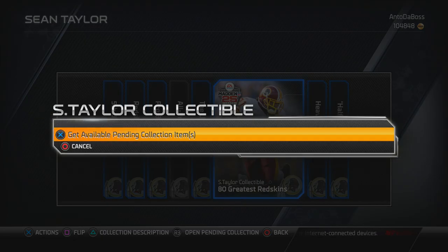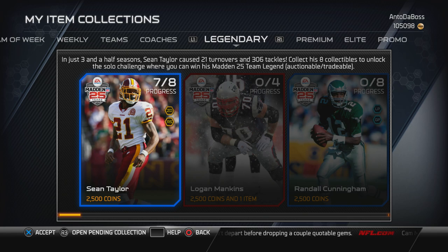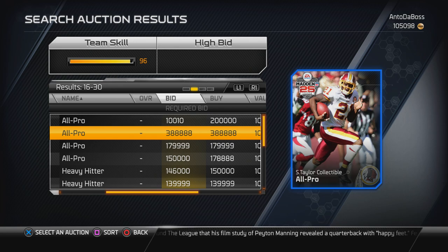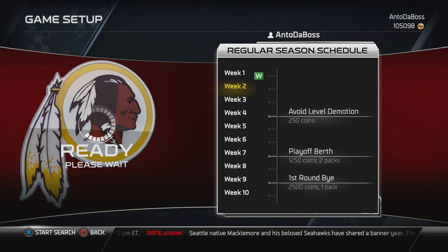After coming back to the main menu I found the 80 Greatest Redskins collectible for 90k. As I said, I'm only buying these if they're less than 100k. Now seven out of eight collectibles are completed. The only one left is All Pro, but it's pretty expensive - the cheapest is 178,000. I'm going to be patient.